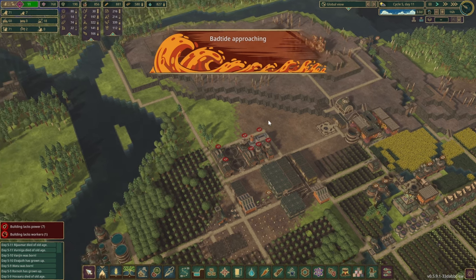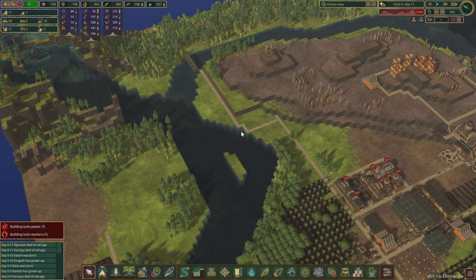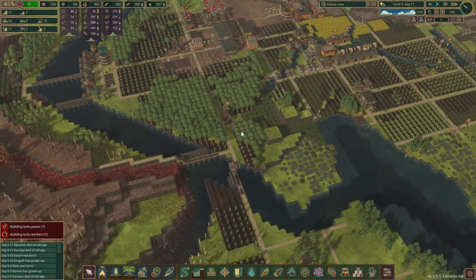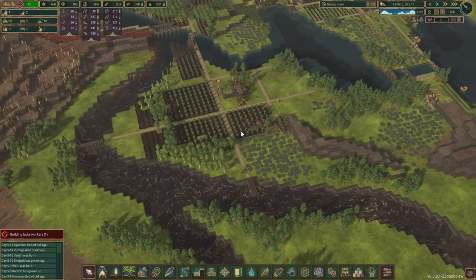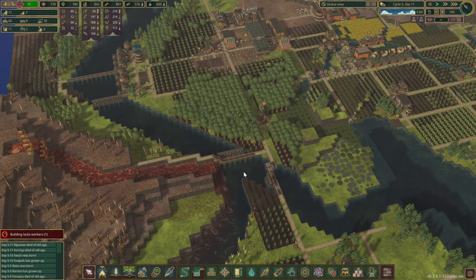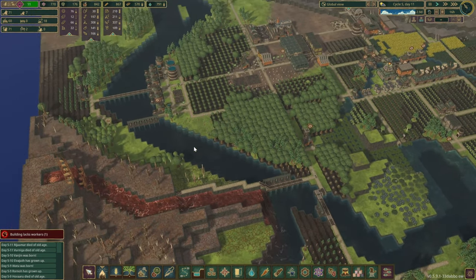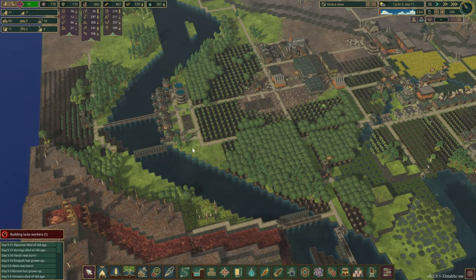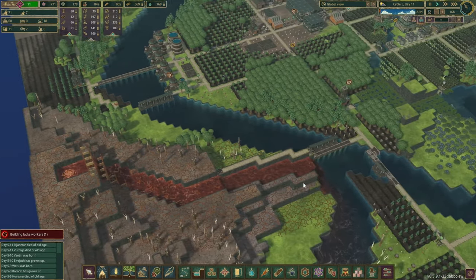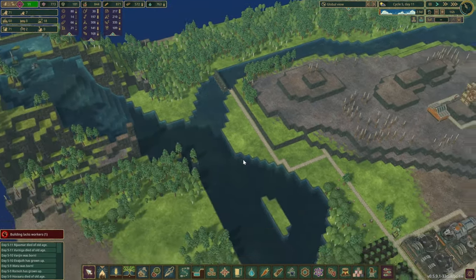Bad news — we've got a bad tide approaching. Actually, it's great news. I've been wanting, and I think you guys have been wanting, to see how our first bad tide is going to go and how we are going to handle this. I have a feeling, though I don't know for sure, that we have done some pretty good preparation. It's all thanks to your help as well, because if it wasn't for a few comments to highlight that this bad water source is not our main problem, it probably would have been the end of the series.